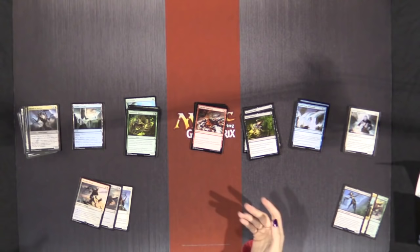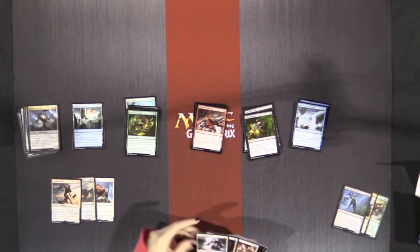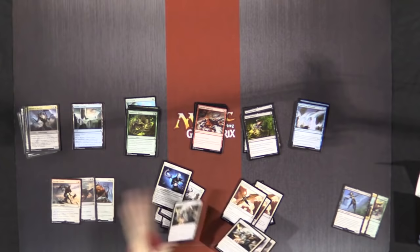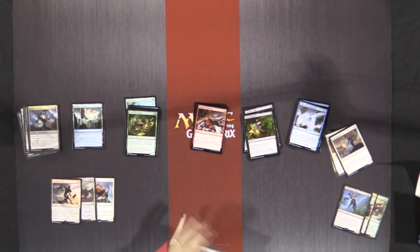Let's take a look at white. I usually pull out the cards that I will play in a given color. I will play these — we have three Kitesail Scouts, not too exciting. Our white is fine.